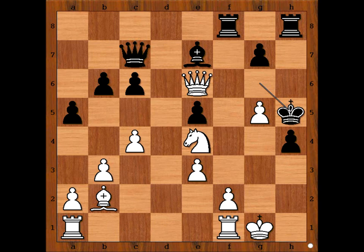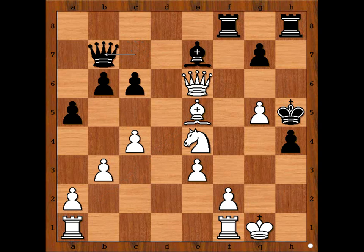Very uncomfortable position for Black. Bishop takes on E5, attacking the Queen. Queen to B7. White made a move and Black resigned. What is the move? What would you do? This is the move — Bishop takes on G7. Black resigned.